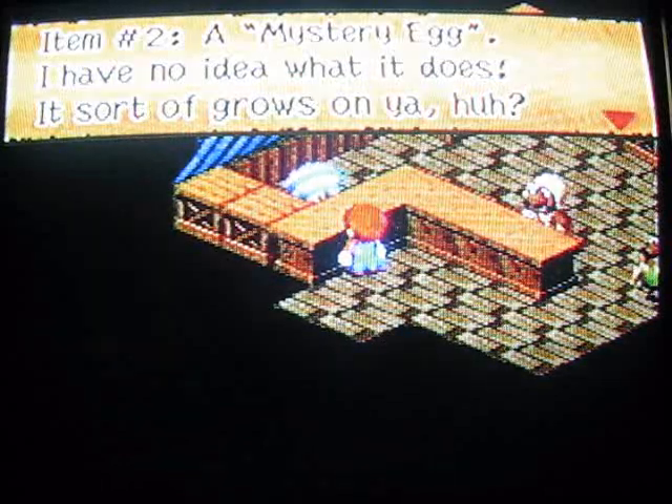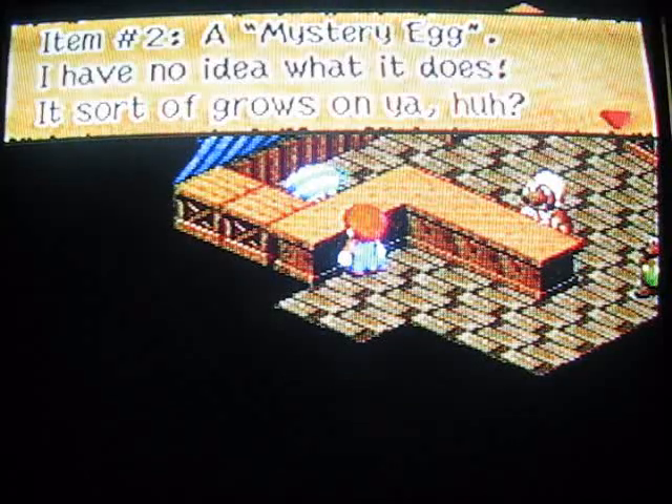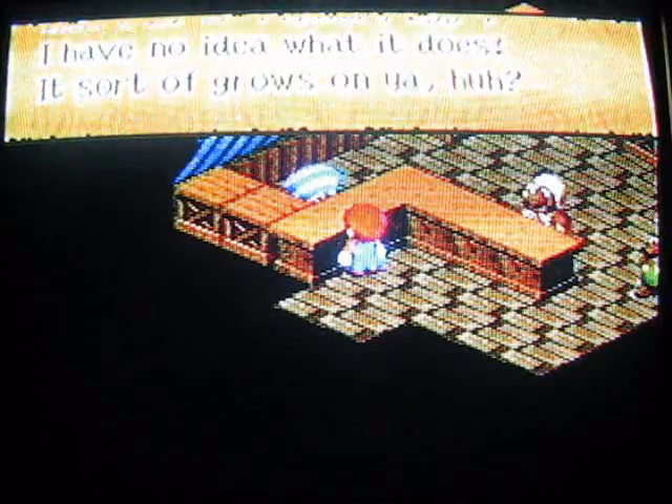Item 2 is a Mystery Egg. He has no idea what it does, and I completely forgot what it does too, so maybe I'll put up an annotation later. And it sort of grows on you, huh? No thanks.